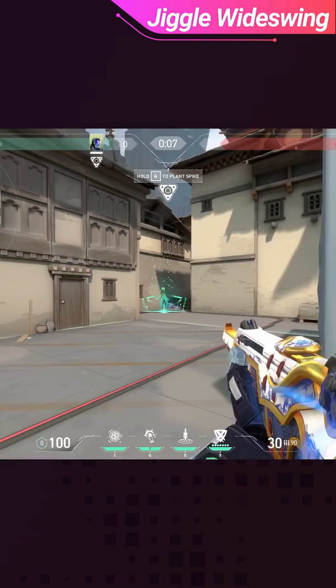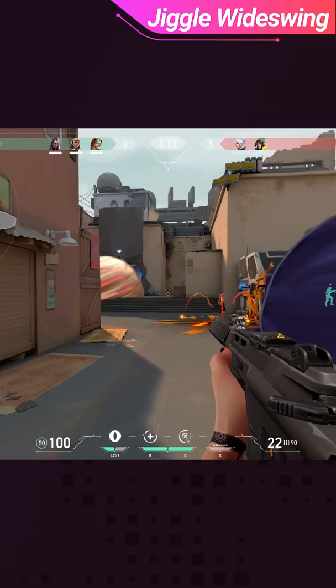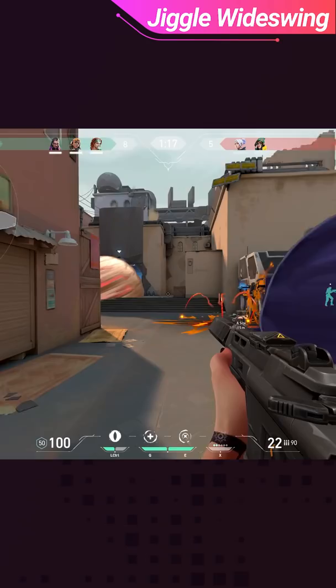To do this, you're going to quickly jiggle the corner that they're aiming at, and it will cause them to adjust their crosshair closer to the corner. Then once you've done this, you'll wide swing the corner to catch them off guard. Because you've already caused them to readjust their crosshair to your jiggle, now they're entirely unprepared for your wide swing.